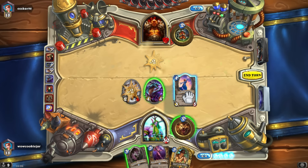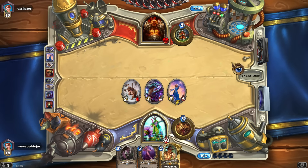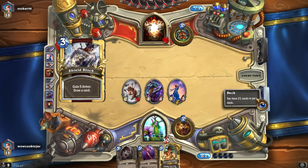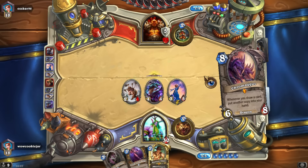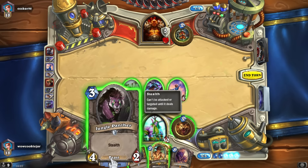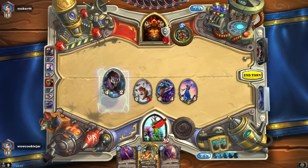Violet Teacher doesn't die to anything and is a good card against the Warrior in general. If he uses Execute he'll probably use it right now on Violet Teacher. He could use his weapon, attack into Azure Drake, take four more damage, and then I have Harrison. Shield Block — okay, interesting. These days Warriors run one copy of Brawl.